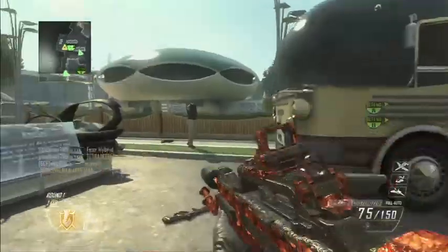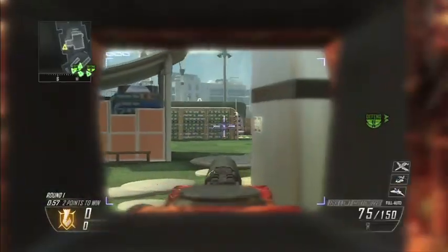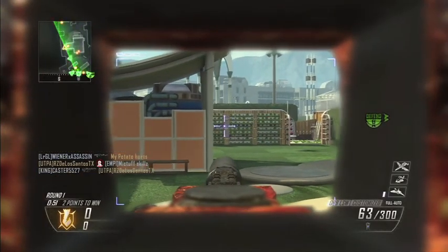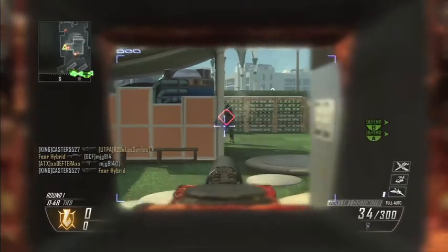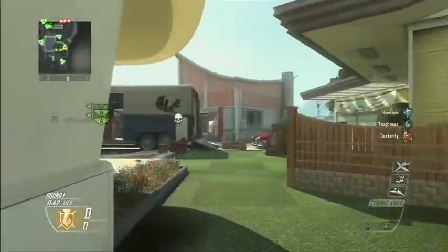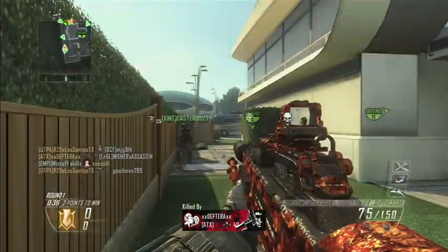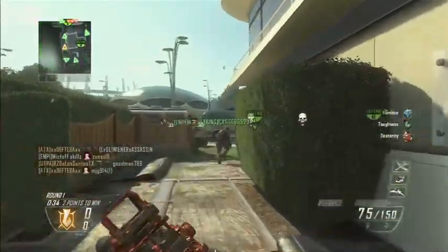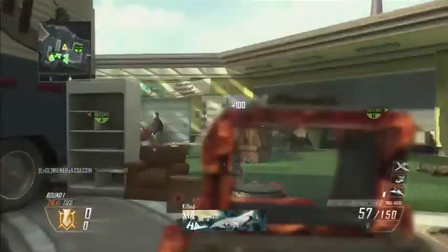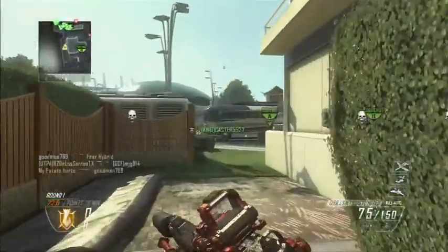That is very fast. The MK48 is 638 rounds per minute — this is 937 rounds per minute, which is pretty darn fast, as you can see right there. I definitely recommend you use a grip with this; I probably should have been using one for more accuracy. The magazine holds 75 rounds, which is not great — it's kind of weird that the fastest-shooting LMG holds the least ammo.